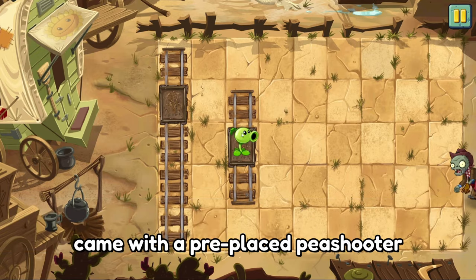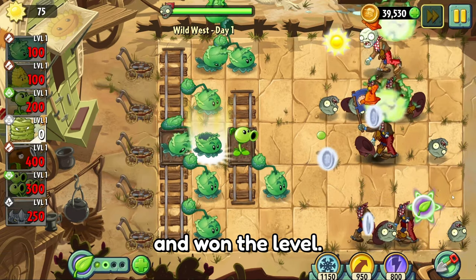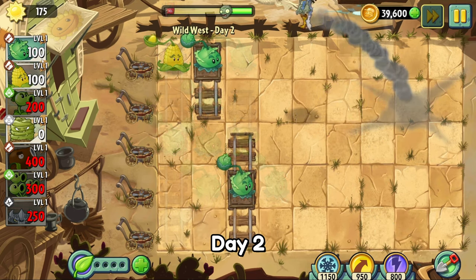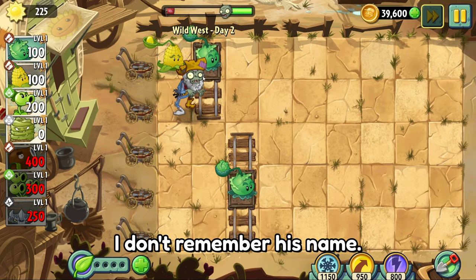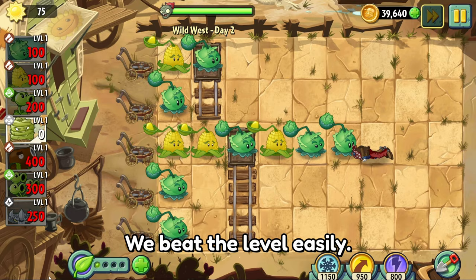Day 1 came with a pre-placed pea shooter on a mine cart. We spammed the cabbage pult and won the level. This day was in a hut since it is the first level. Day 2 was a bit harder — I came across that one zombie that goes behind you. There were also bucket heads, which were a bit inconvenient, but we beat the level easily.